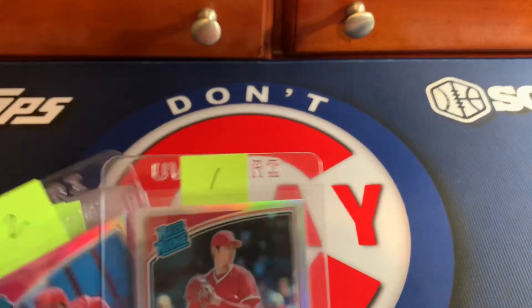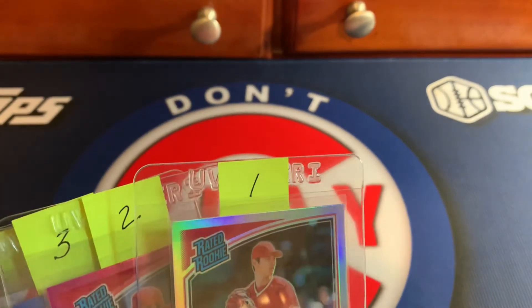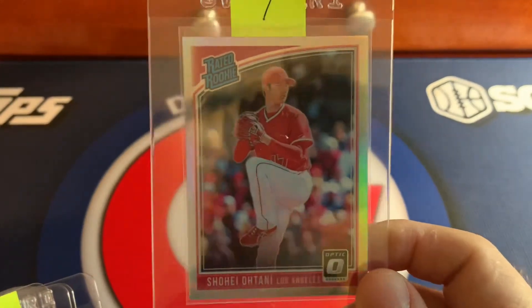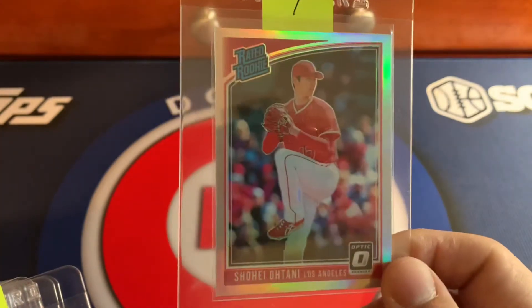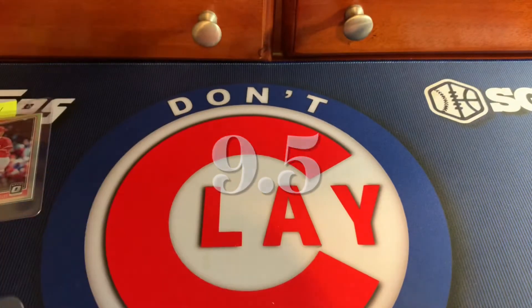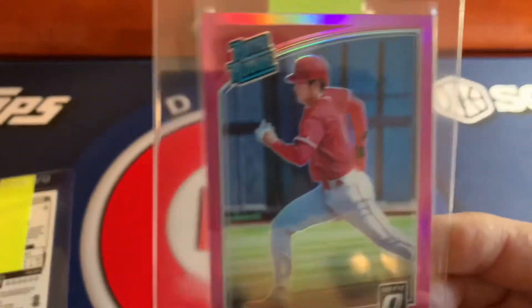Some of these are off-center but I think they're worth grading anyway. This first one is not off-center — it just has that little bubble thing right above the Rated Rookie designation. I don't know if you can see it. It's otherwise a really good looking card, so I think it'll most likely get a 9.5.